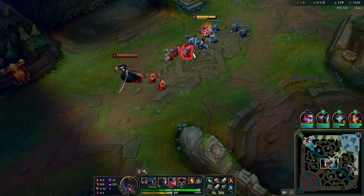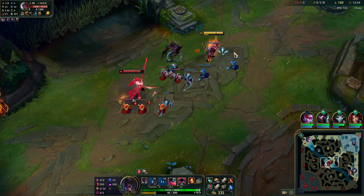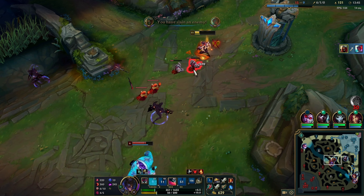I kind of want to trade against this Yon here because I'm up two levels and I have Hubris stacks, so I do a weird WQ — then he ults me. I'm like oh, this is pretty bad, Alistar's here. I manage to get my ult off on Alistar's combo — Q, auto, E, ignite, auto the Yon again, he's dead. W's back up so I W away.